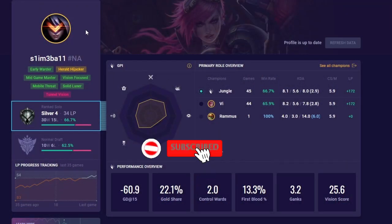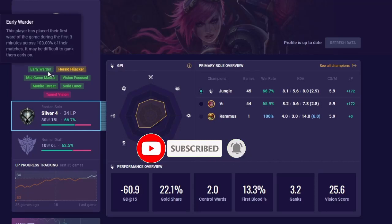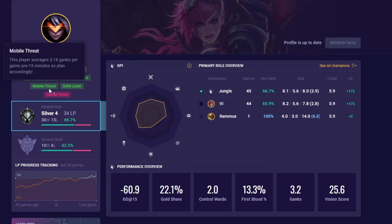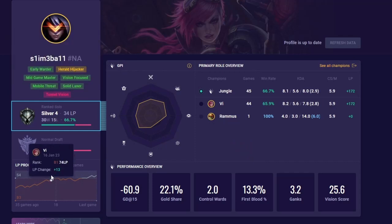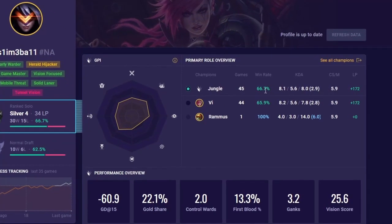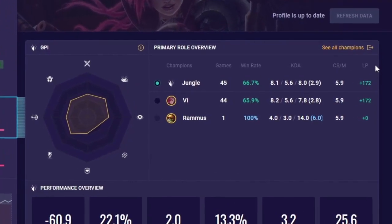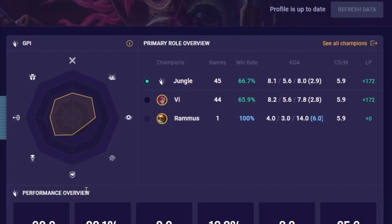Let's start with the profile page. Moblitics puts so much information right in front of you. On the left-hand column with your ranked information and scouting report, you can see exactly what your ranked climb looks like and how you are measuring up in League of Legends. You can also see GPI and a primary role overview, complete with your number of games and averages across all stats like win rate, KDA, CS per minute, and LP gained or lost with those champions.